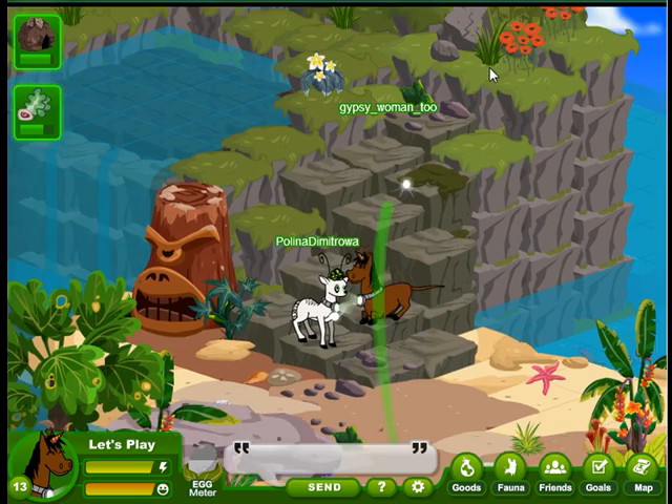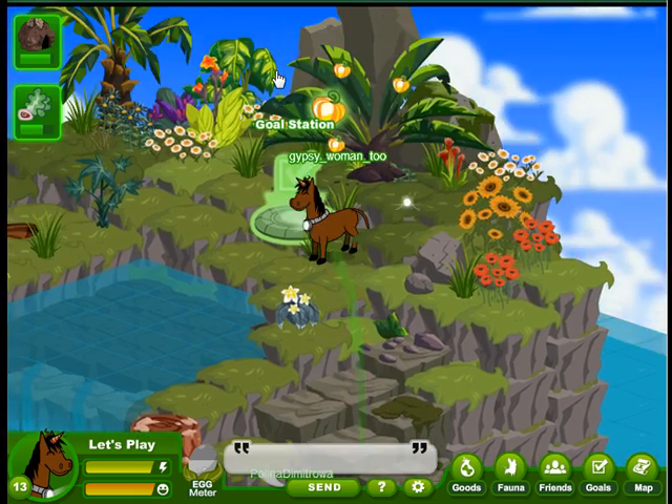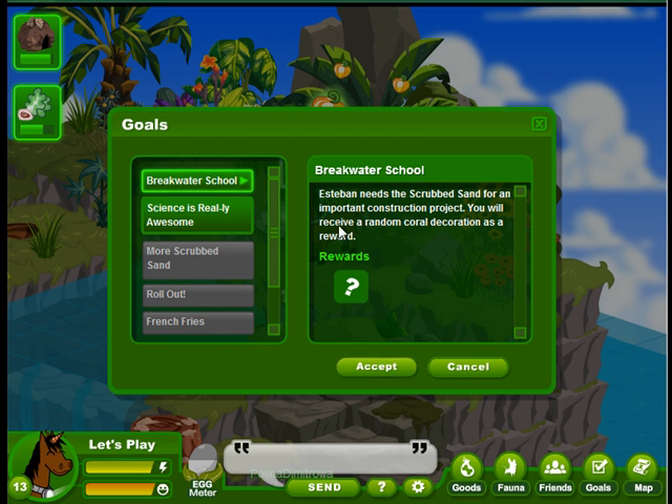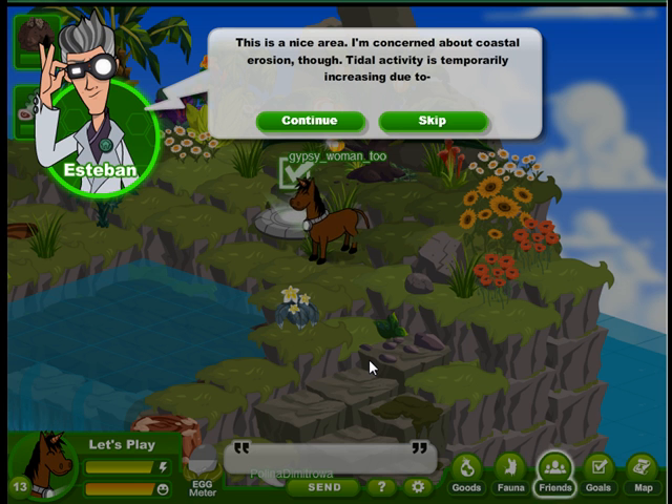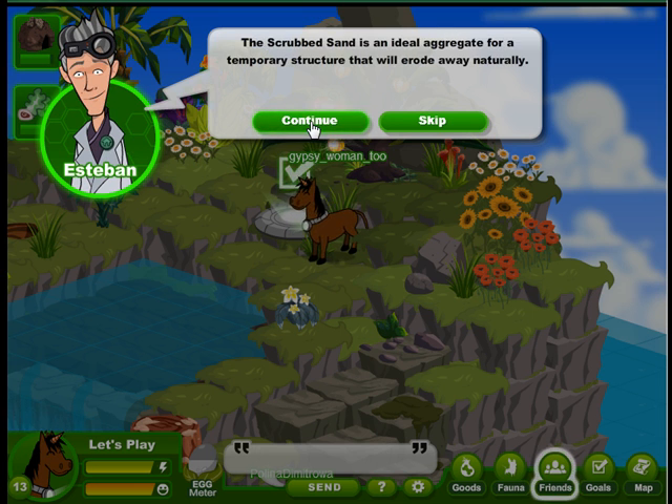We'll go up to the goal station and see what kind of a goal they have here. And the first one is Breakwater School. We'll just accept that goal. It's Esteban. He says this is a nice area, but he's worried about coastal erosion. He says it's complicated, but he could use some of our scrubbed sand. I assume it's sort of like sandbagging when you have a flood.